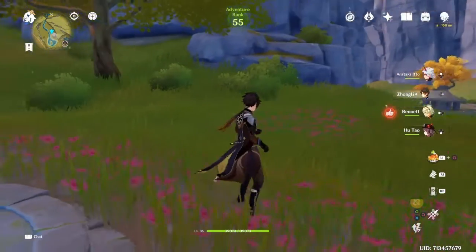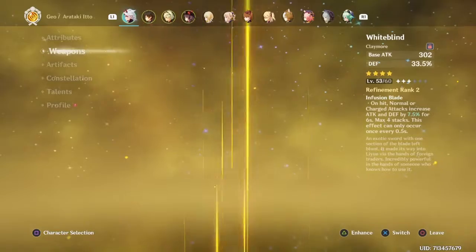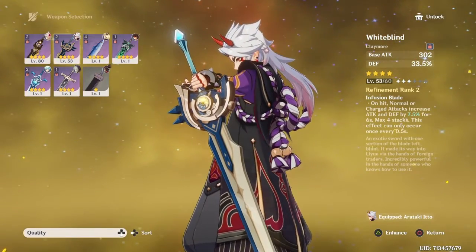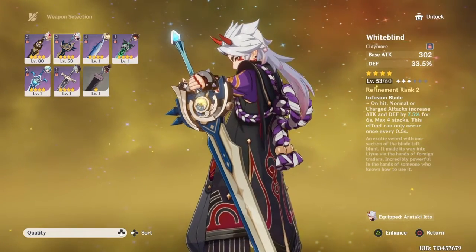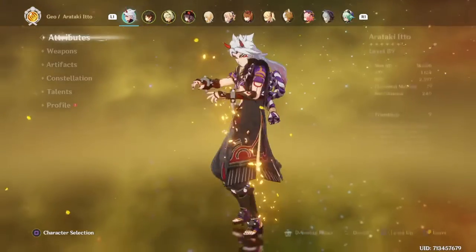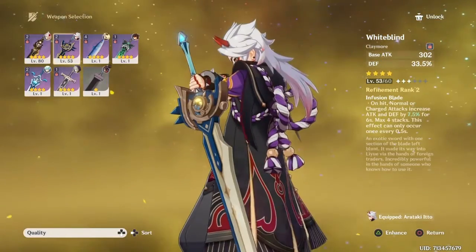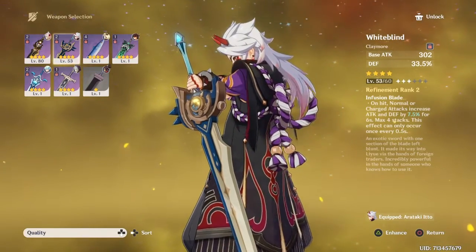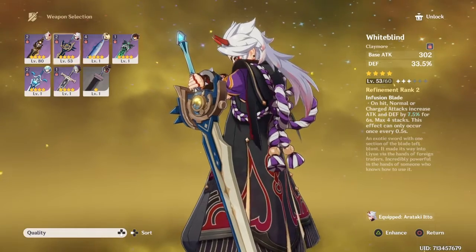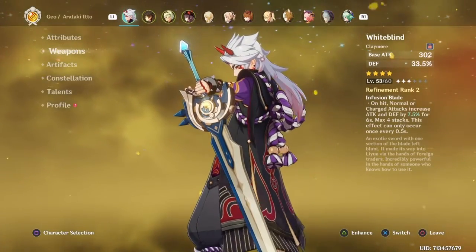We might as well try it on Primo Geovishap. The only thing that sucks about the White Blind weapon is that the stacks — you have to build them before you use your ult. So keep that in mind when you use this weapon on him, because it stacks before you use your ult. You don't stack it during your ult, because I don't think it works. That's the only thing I have a problem with this weapon — it's only level 53.